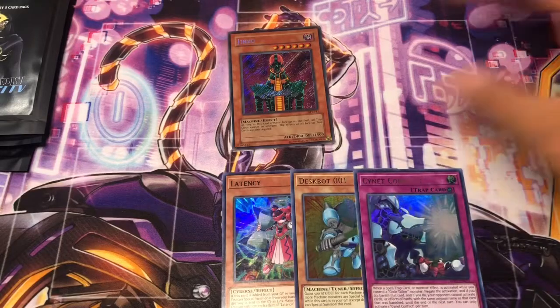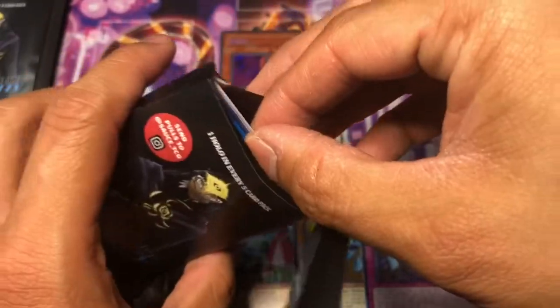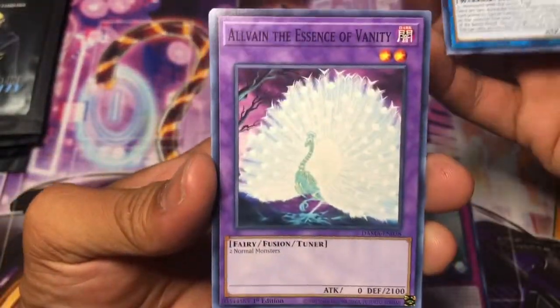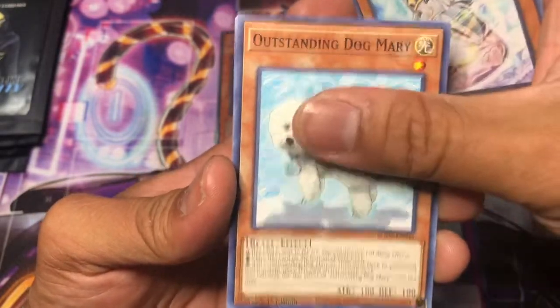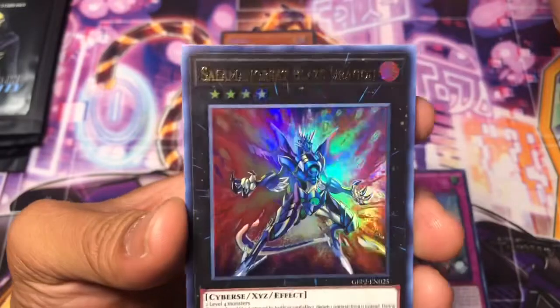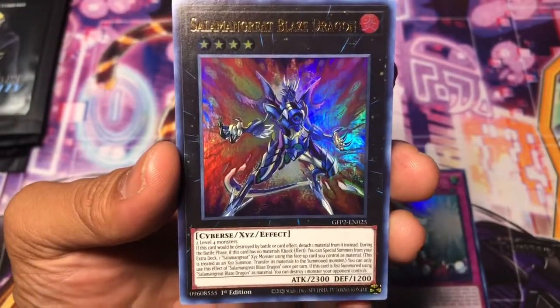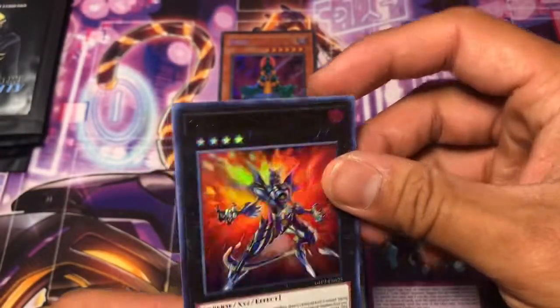Nothing too crazy after the first pack of magic. That Jinzo looks gorgeous — I actually have the tin for that, so I can display it next to the tin. This is pack number five — nothing too crazy because there's no sleeve, but it might still have something good. Salamangreat Blaze Dragon from close to the past two. Pretty sure it's not worth anything, but it is cool artwork.